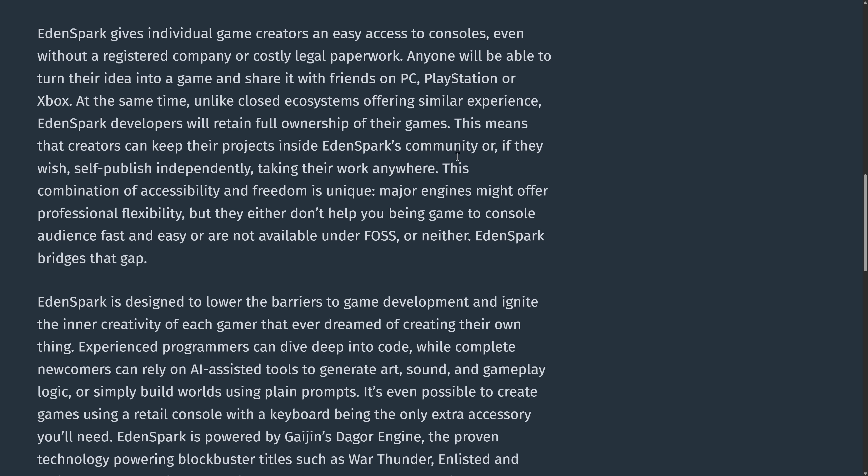It's kind of like Fortnite, but where it differs — unlike closed ecosystems offering similar experiences like Fortnite and Roblox — EdenSpark developers will retain full ownership of their game. Creators can keep their project inside the community, or self-publish independently, taking their work anywhere. Major engines might offer professional flexibility, but either they don't help bring games to consoles fast and easy, or are not available under FOSS (free and open source software), or neither. EdenSpark bridges that gap.